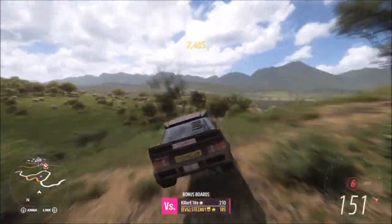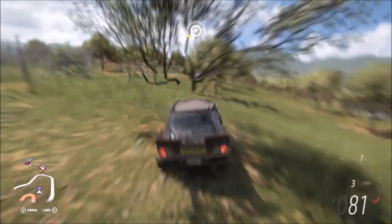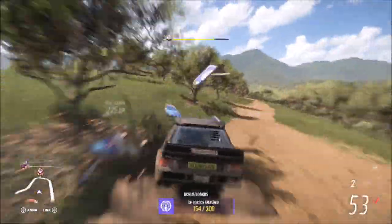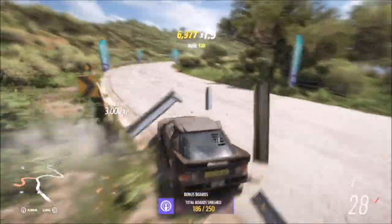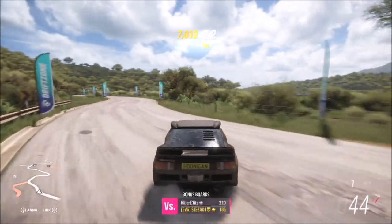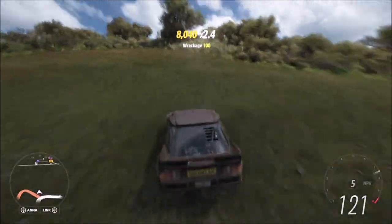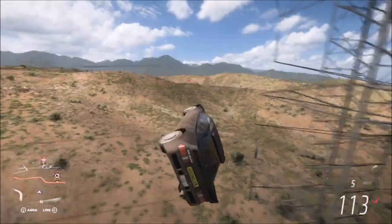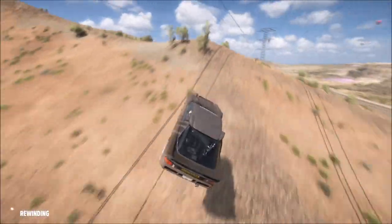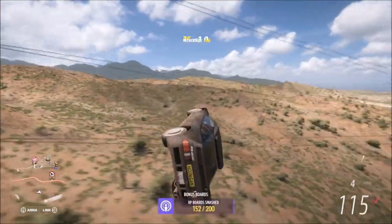If you hit it first time, I take my hat off to you because that was a real bugger of an XP board, but it is definitely doable. You don't have to use the Hoonigan RS200 — any car will do as long as it can hit the required speed and isn't too low, otherwise it won't handle the jump too well. I hope this video helped. If you have questions about this or any other XP board, let me know in the comments. Drop a like and subscribe if it helped, stay safe and take care.